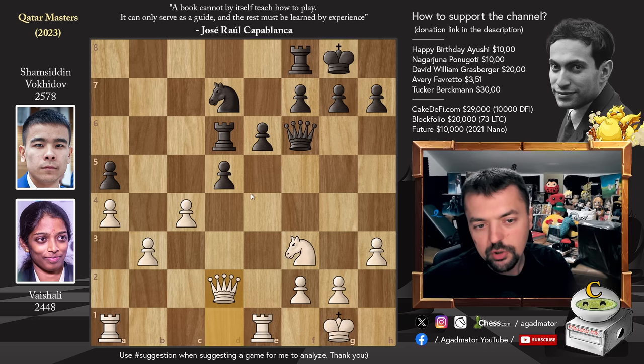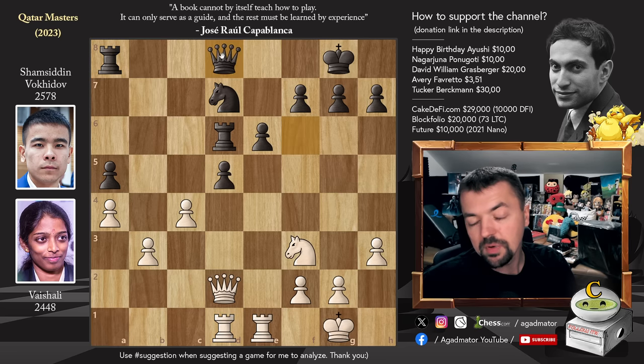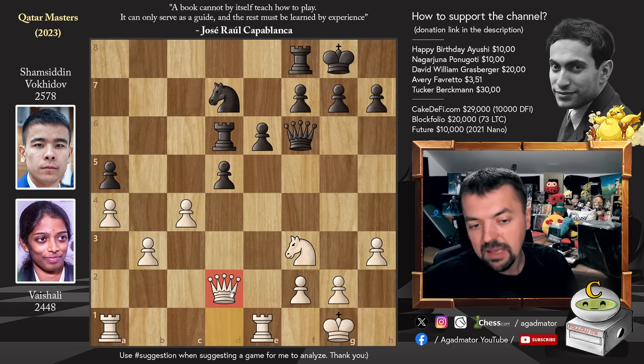Here we have Queen to D2, going after the A5 Pawn. The way you want to play this is Rook to A8 — just defend the Pawn — and now after Rook A to D1, you bring the Queen back. Queen to D8, while your Rook is nicely developed and defending the A5 Pawn. However, that did not happen in the game. After Queen to D2, Shamsin tried a different approach — he played Knight to C5.